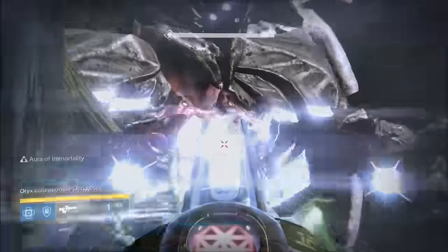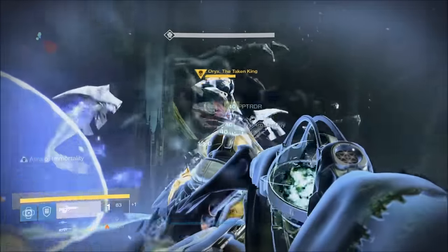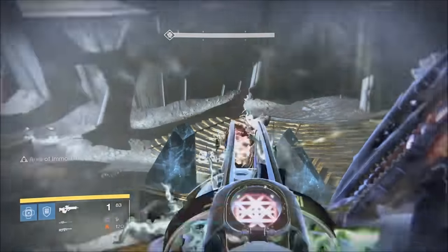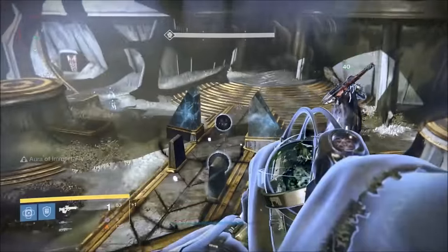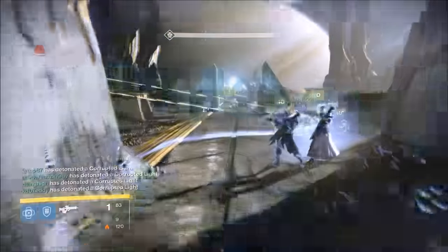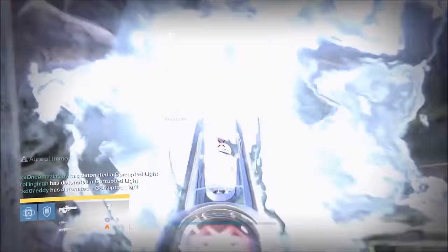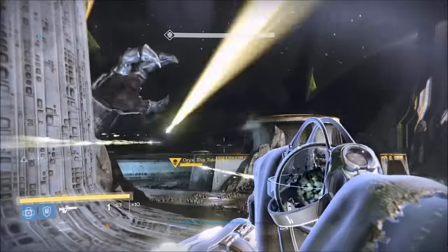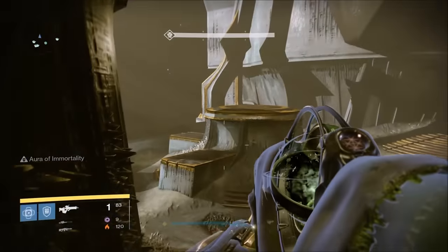There will be two people on top of the Daughters Tower when dealing with ogres. I recommend two titans with blessing so that way they can use their Touch of Malice effectively. Normally, people are assigned to platforms — you can still do that if you choose. However, this means that one of the ogre people up top will always be different since Oryx goes to different platforms, so the second person may not be a titan, therefore no bubble. This is fine because you can just use snipers and heavy, but as a tip, if you want to have people with fixed roles, such as always having two titans on top, then instead of assigning platforms, just assign numbers.